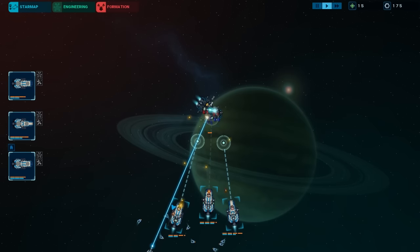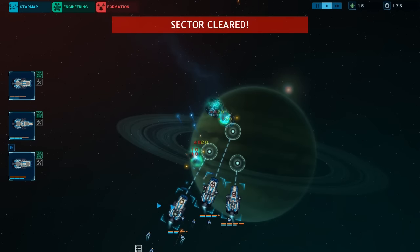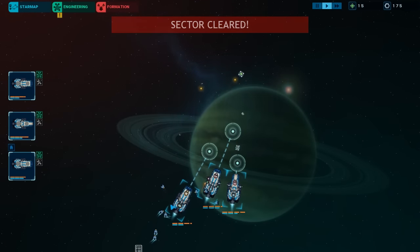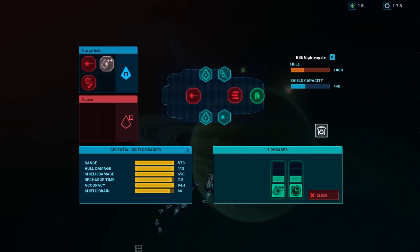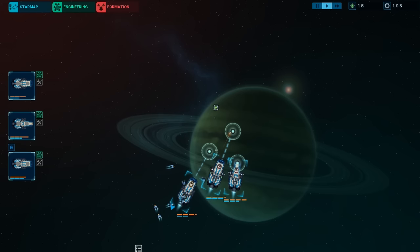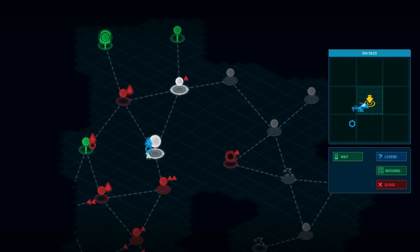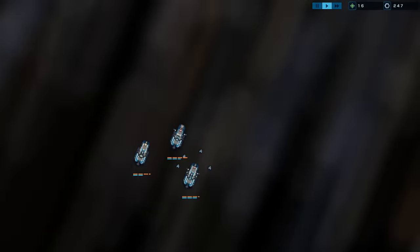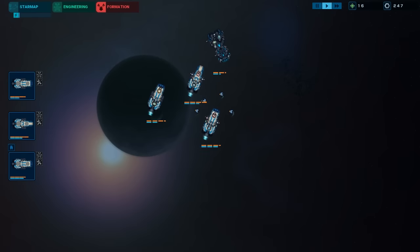I should probably save up for the shield boosters honestly — we've got a lot of point defense but still. Did he drop anything interesting? A shield drainer. Tempting but not really useful. Maybe it's better than I give it credit for. I still don't have a distress beacon — I love those things. Let's start heading for our secondary objectives here.